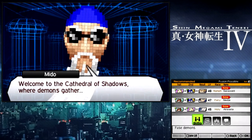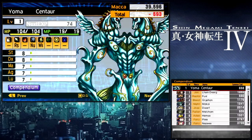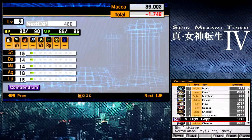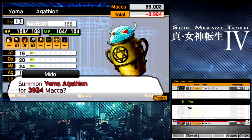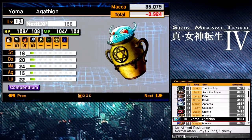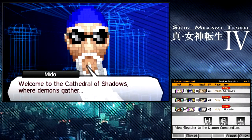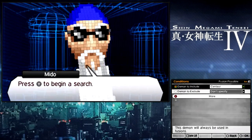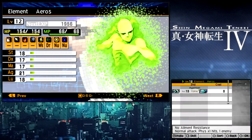First thing we need to do is get two demons of the Yoma race. You're probably thinking, why are you summoning the Minotaur again? Yes, because it's extremely cheap and I already have that demon. So we're going to come over to Fusion and take the Centaur and combine him with that Agatheon to make the element Eros.